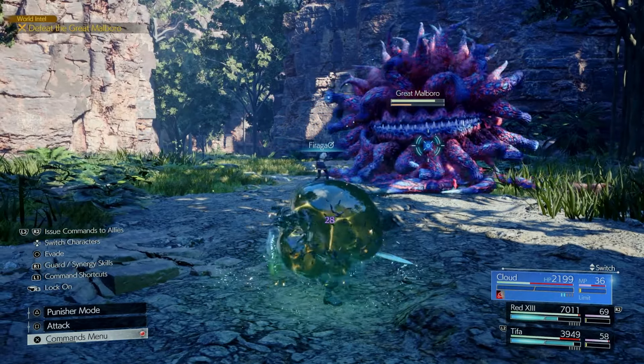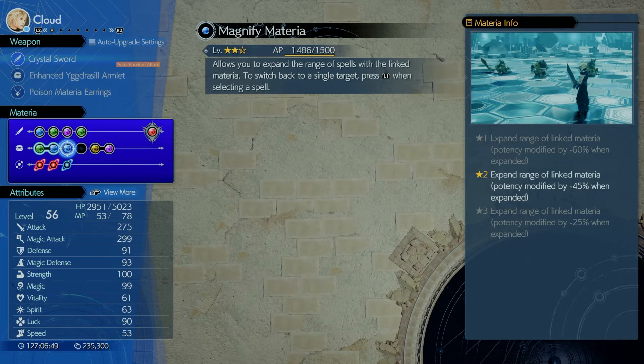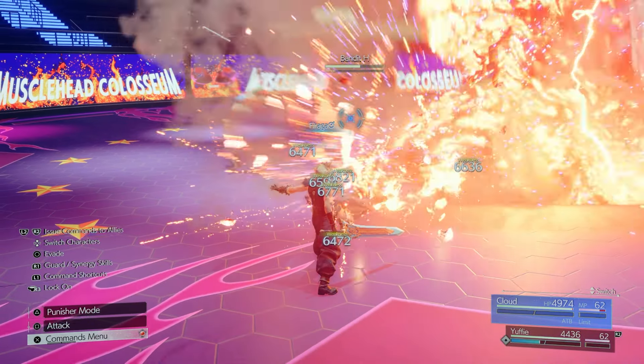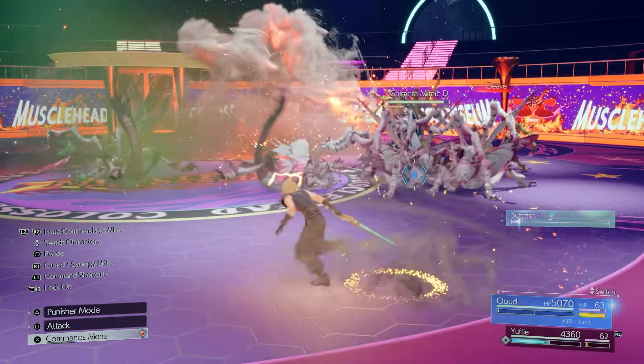This is me using the strongest fire spell on this monster in front of me. And this is me using the Magnify Materia attached to a Fire Materia, using the strongest spell on a bunch of enemies. Look at all the explosions that happen — it's literally like a chain reaction.